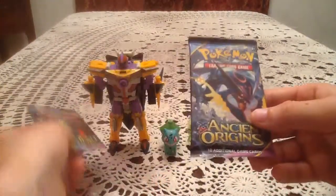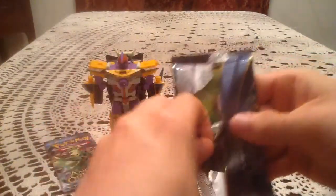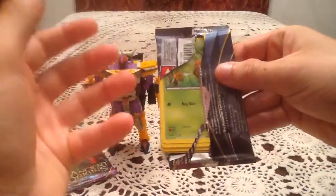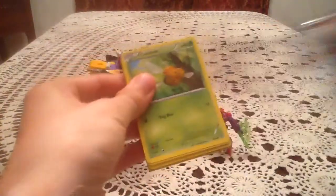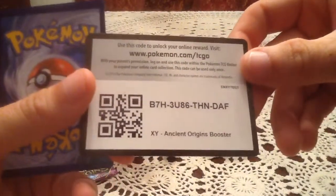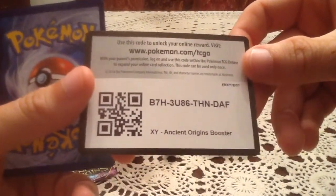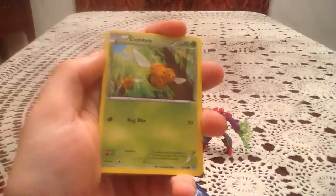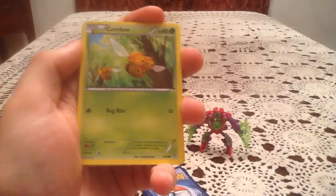But we have two packs. Going to start with the Shiny Rayquaza. Today I'm joined by a pack that's just awful at coming apart — every single pack I've opened today. Today is still Saturday for me, so this is the same day I did the pre-release. Yeah, every single pack at the pre-release that I've been opening on camera has been opening poorly like that. And of course the code cards are backwards too, so really well done Pokemon.